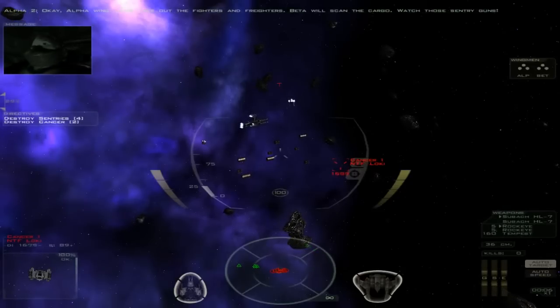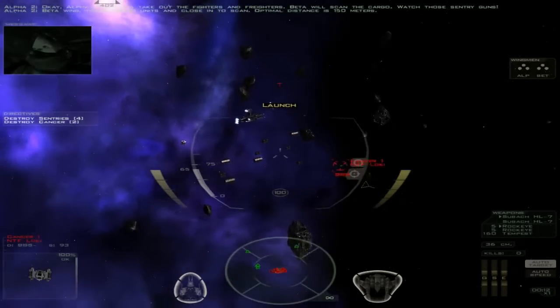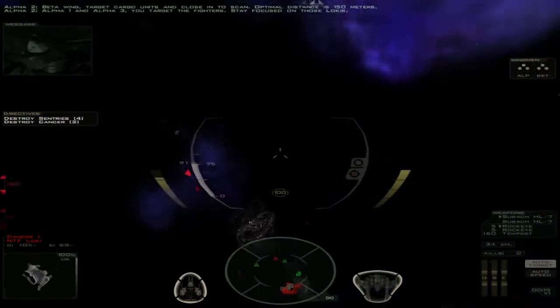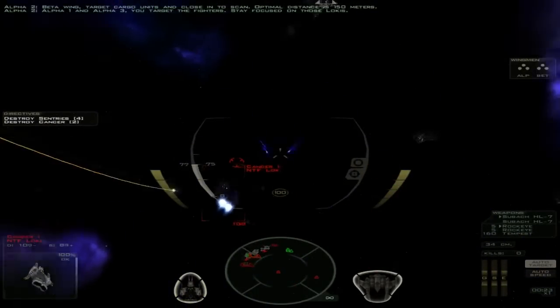Okay Alpha Wing, let's take out the fighters and freighters. Beta will scan the cargo. Watch those sentry guns. Beta Wing, target cargo units and close in to scan. Optimal distance is 150 meters. Alpha One and Alpha Three, you target the fighters. Stay focused on those locations.